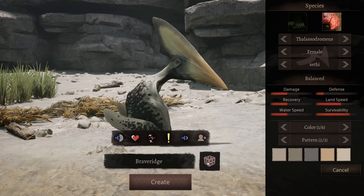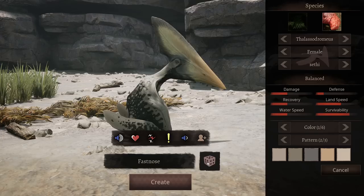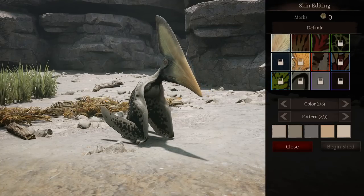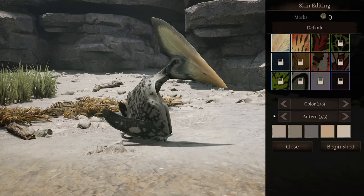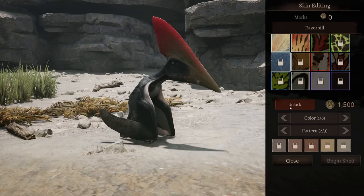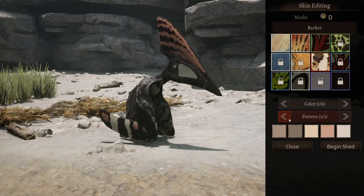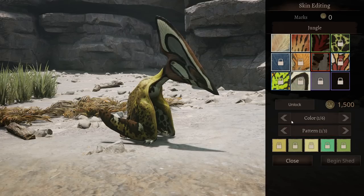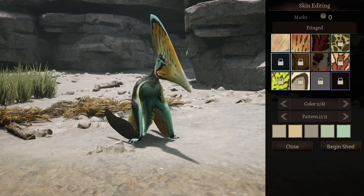I'm just curious what the female skins look like, so let's see if we can't find a nice name. Cruel Beak! Alright, let's see. Oh, that skin is still really colorful, even on a female. The default skin is really nice. Female backer doesn't look terrible.